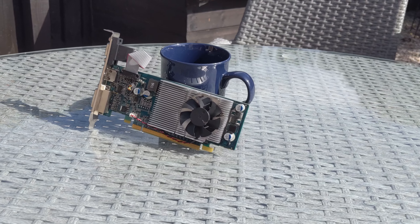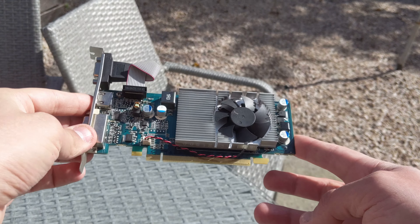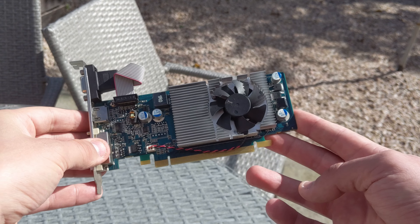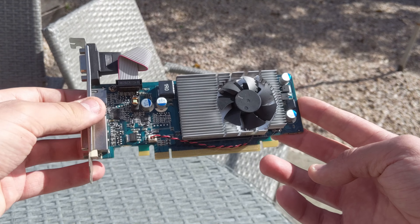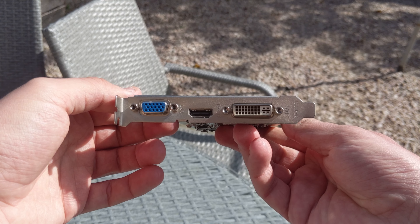They even debuted in the exact same year, only a single month apart. The 310 released in November 2009, compared to October of that same year for the 210. The 310 was however faster, and accomplished this with faster GPU clock speeds, faster shader clocks, and faster memory clocks.